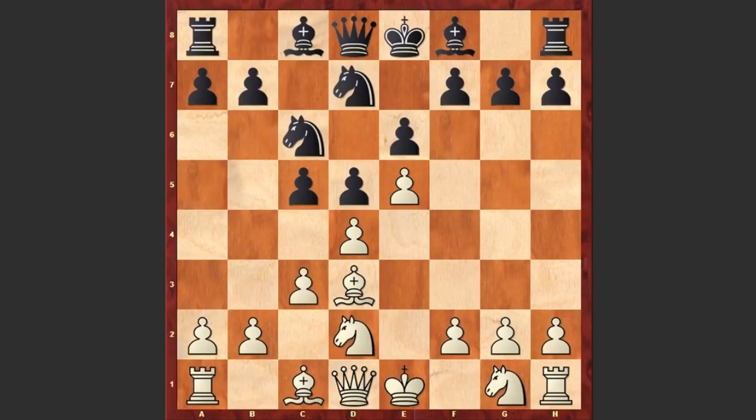c3, Nc6, Nf3, cxd4, cxd4, and f6. Black again wants to undermine white's center.